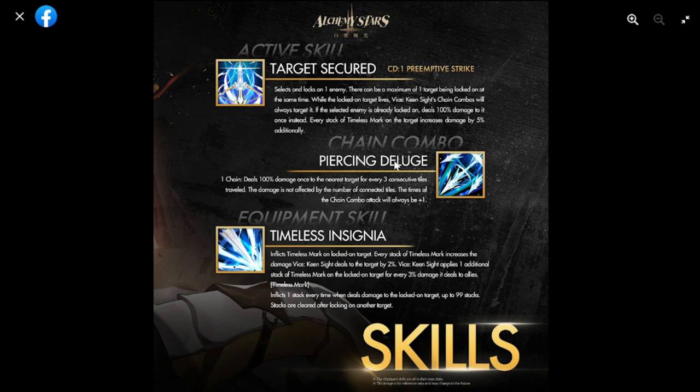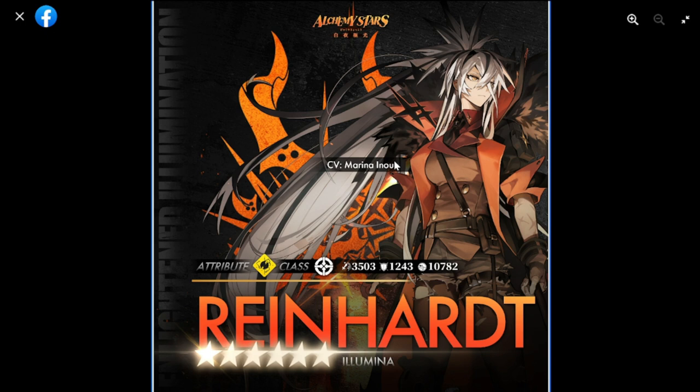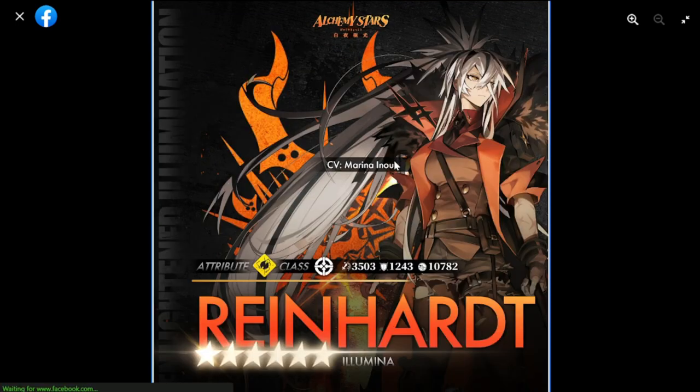All three — Vice, Barton, and Reinhardt — are good picks. Vice is free and a solid complement to existing teams. For Barton, if you already have a detonator and don't want to spend, you may not need him unless he proves overpowered or can substitute Aria for the second forest detonator slot. All three are going to be good — just take your pick.